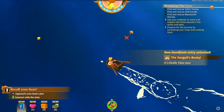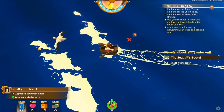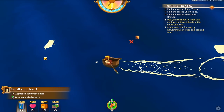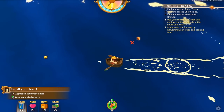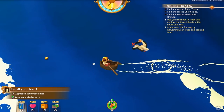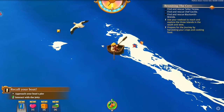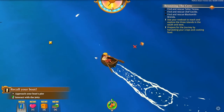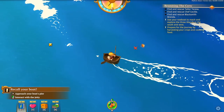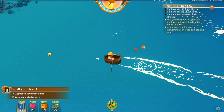I thought we were gonna tip over there for a second. The seagull's booty - is he pointing towards something? New handbook update - there must be new stuff for us to learn about. Oh! We can find stuff in the ocean from the seagull if we can get to it before he does - cool. Alright, we're back on another island again. I do like this a lot about this game - going from island to island. The transit is nice, not too long, and it's pretty every time.